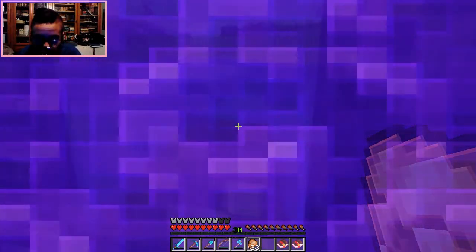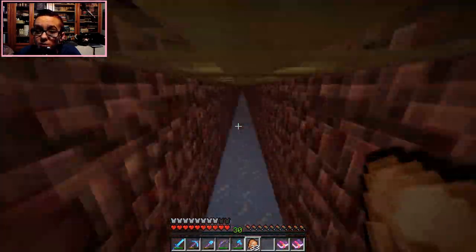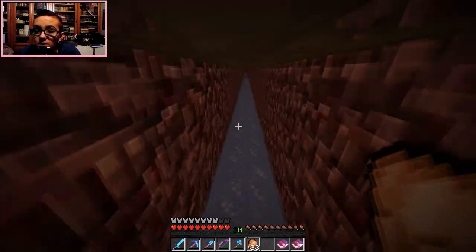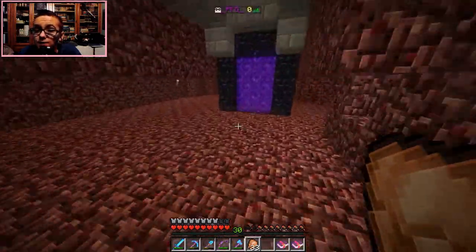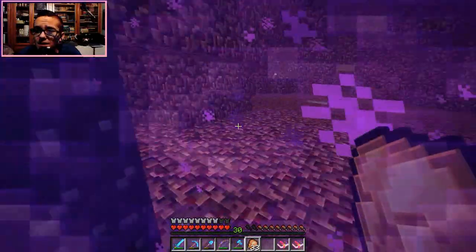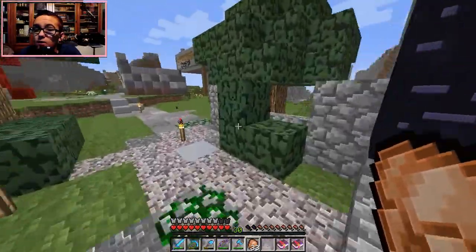We're going over to spawn because I think I saw a cave yesterday that nobody has explored. If not, we could branch off from spawn and find another cave, maybe in the mountains. We also have to replace that glass and finish the portal — maybe make it out of red stained clay, that'd look pretty cool with the ice.